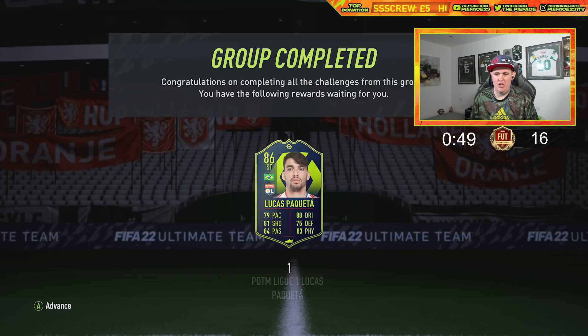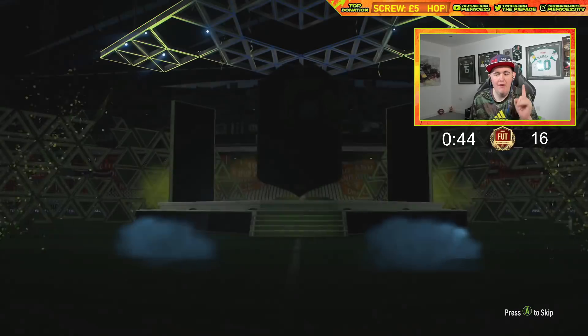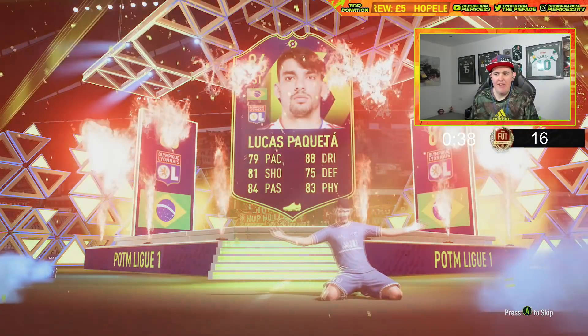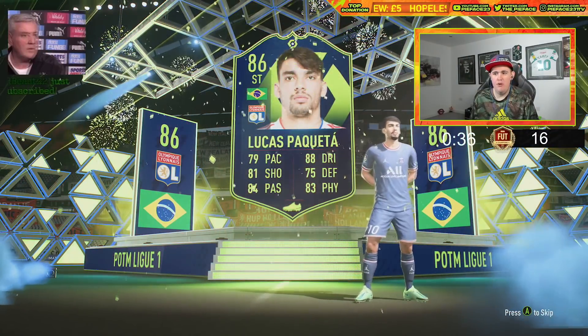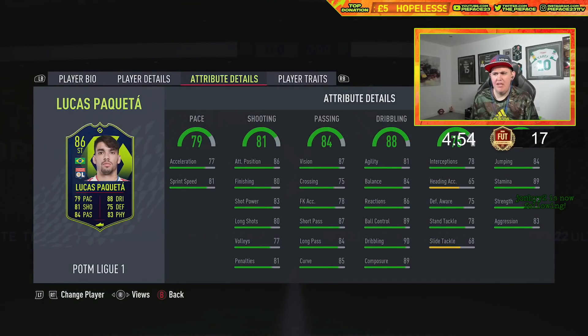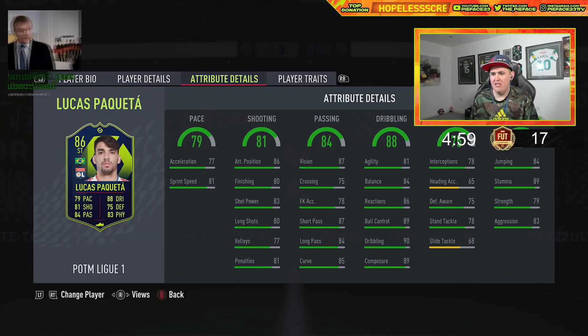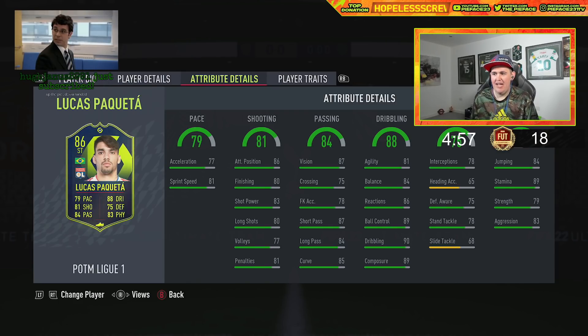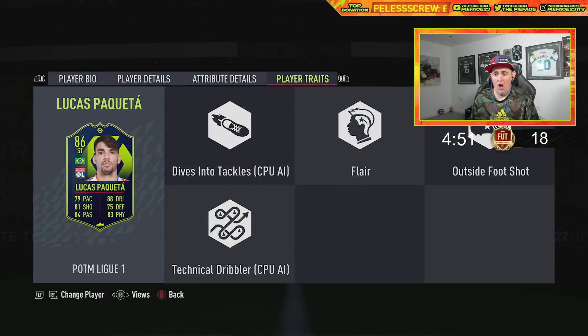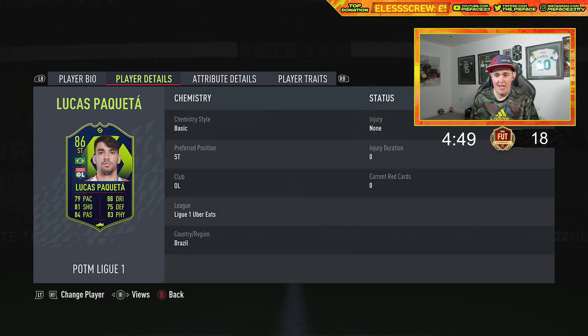They're playing Paqueta up as a striker, but I'm pretty sure I'd play him as a center mid. You know I like to play with my Samba squad. As a center mid, he actually looks quite well rounded on the face of it — 90 dribbling, 89 composure, 89 stamina. Didn't this guy have a Summer Stars card at the end of last year? I'll take that. As a center mid he'd be a beast — high high work rates too.